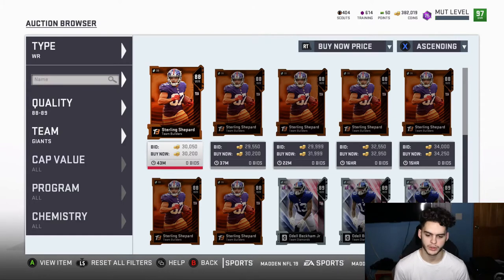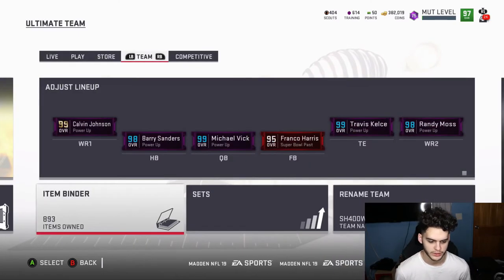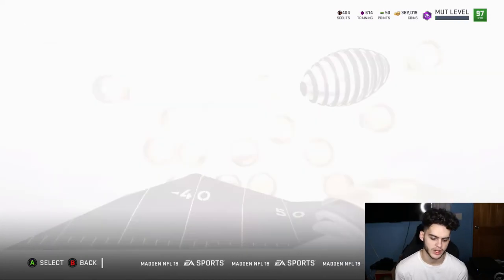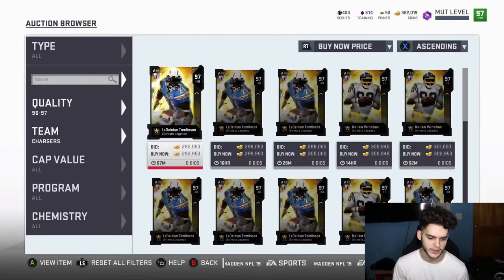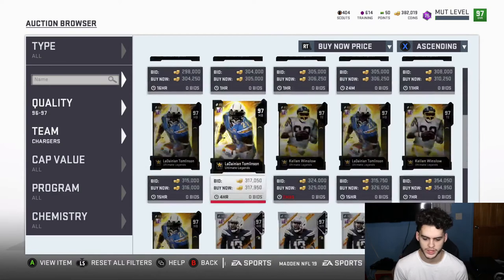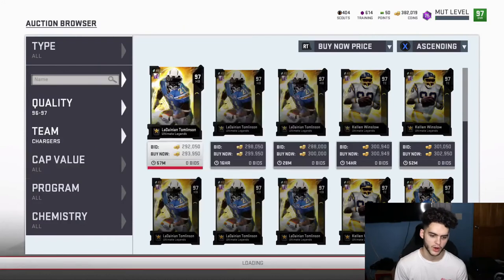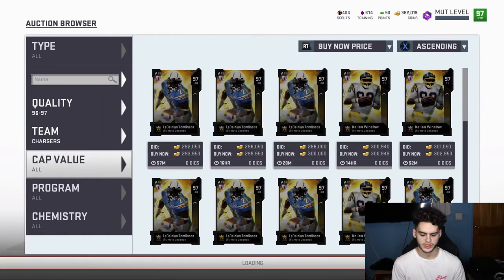I might be doing the Giants theme team builder soon, so stay on the lookout for that. I'll do it slowly because if I do it fast I'm gonna be broke. As far as sniping goes, a pretty good filter is 96-97 Chargers — it has two Ultimate Legends: Winslow, Dainian, and Keenan Allen, so you have three chances. Keep refreshing this and you could get a snipe like the 251 Winslow I saw yesterday.